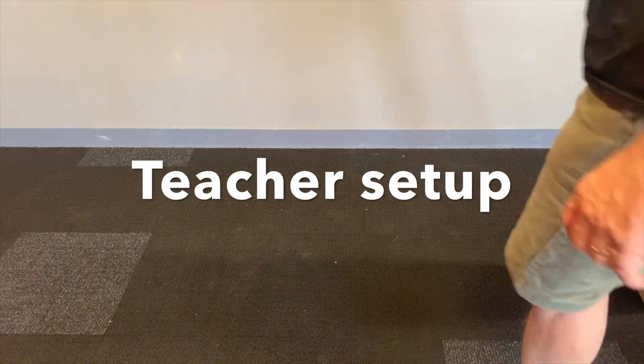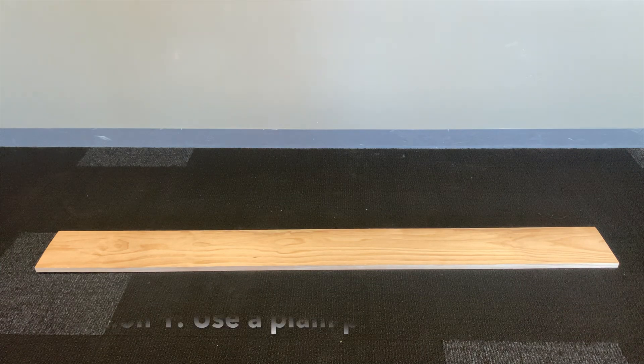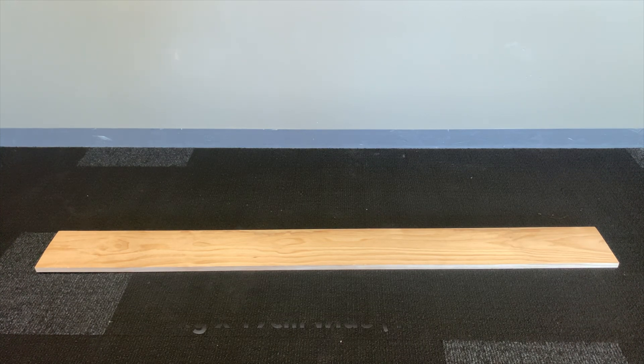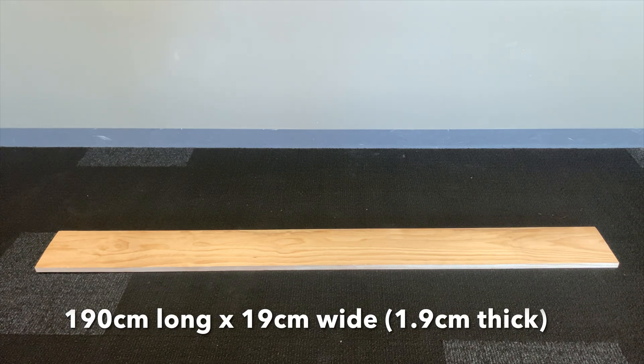I've come to the conclusion that there are four ways you could do plank battles. Option one is just to find a plank, put it on the floor, and battle on it. That's the size of the plank that I used, but it could really be any size plank. I've even used a builder's metal aluminium plank — like a painter's plank — once.